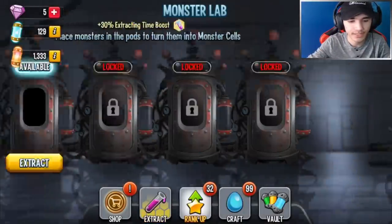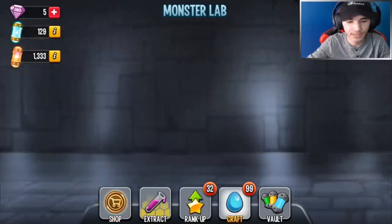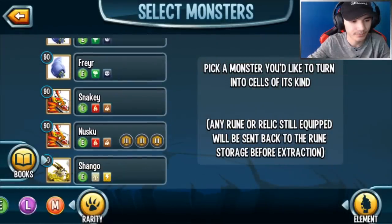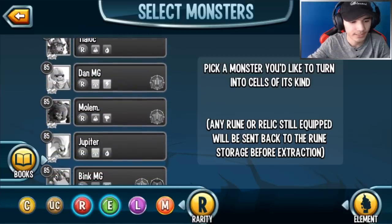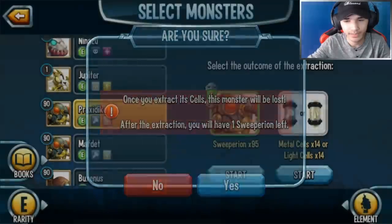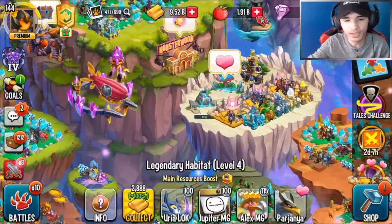I'm taking some cells for the upcoming race. Now maybe I can extract something else — let me go with epic monsters. Actually I want the elementals instead of the cells, so let's go with that.